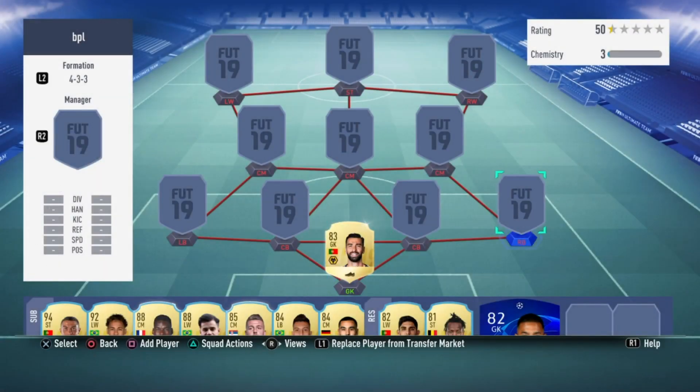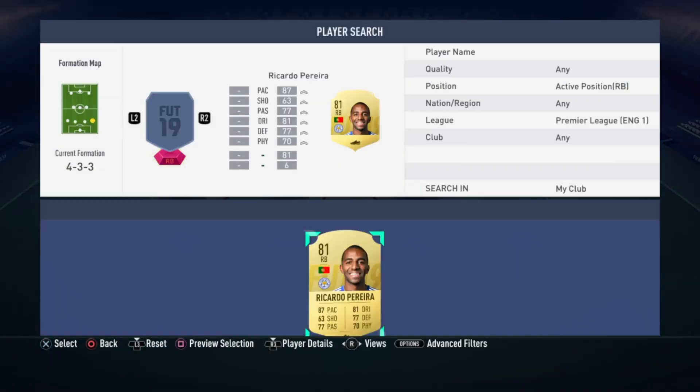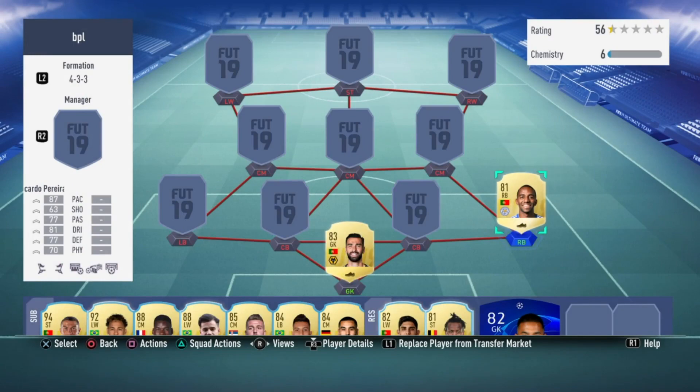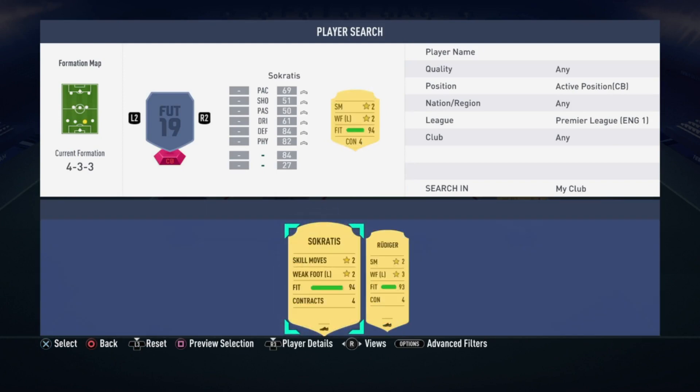At right back we have Ricardo Pereira, 81 rated: 87 pace, 81 dribbling, 77 defending, 77 passing and 70 physical. Really fast defender, good for overlapping.